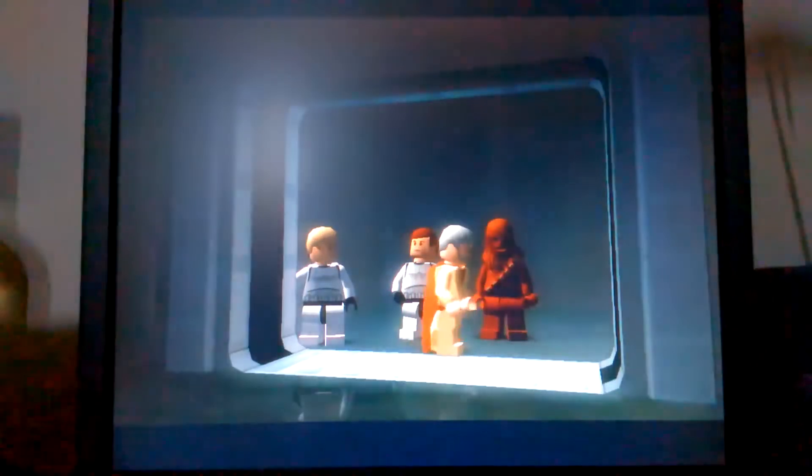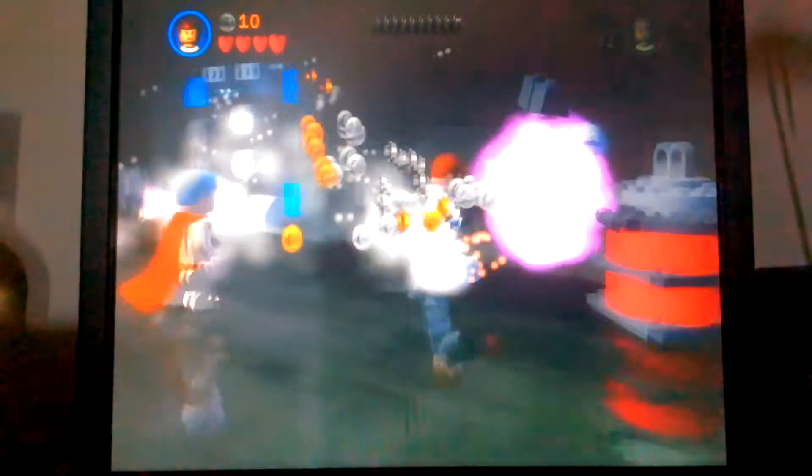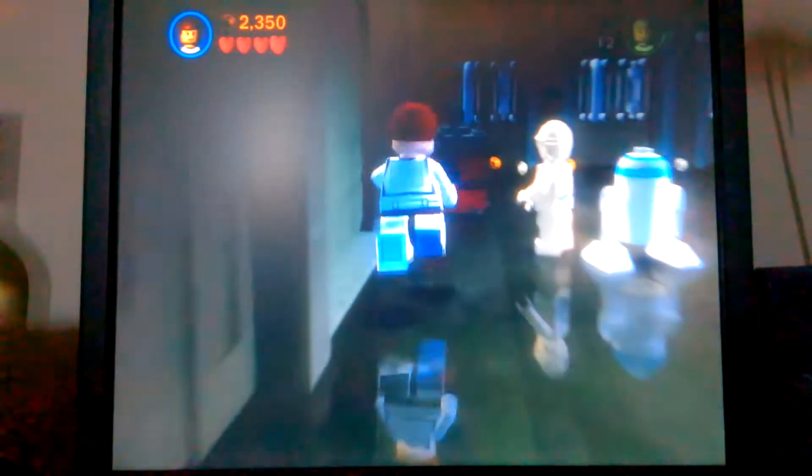We head over to the elevator, get into our own room, and here we are. Luke Skywalker and Han Solo are disguised as Stormtroopers, and we're still with C-3PO, R2-D2, and Obi-Wan Kenobi. You'd better get used to seeing Obi-Wan, because we're not going to see him much longer. We'll destroy this place — it's okay to smash up the Death Star, the enemy's stronghold.